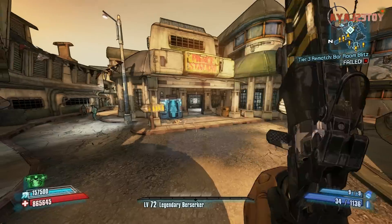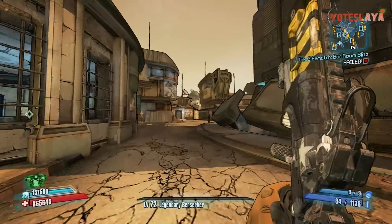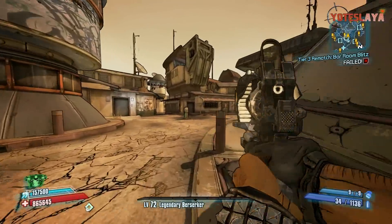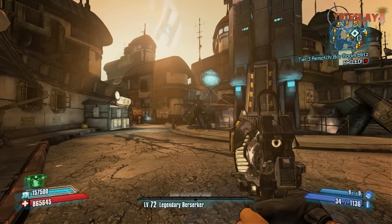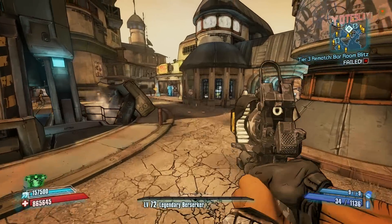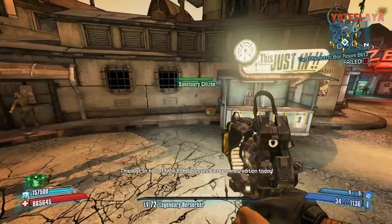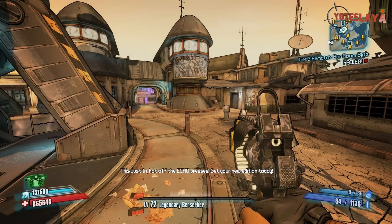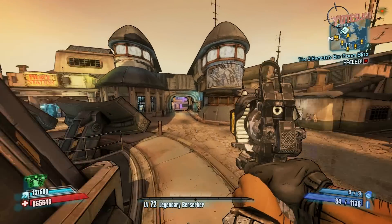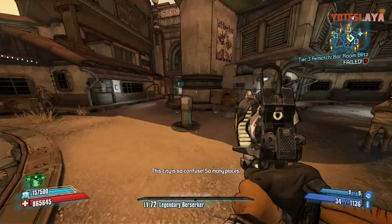I showed you guys this pistol build back when I was level 50. I never did one for 61 because I knew a level cap was coming and I figured I would just wait on it. So now I'm level 72. It's been a long night. I basically was in Pete's Bar with North Fleets and a Sham, ranking up really quick. I did the Dragons early on, but honestly Pete's Bar is the quickest way to rank up ever.